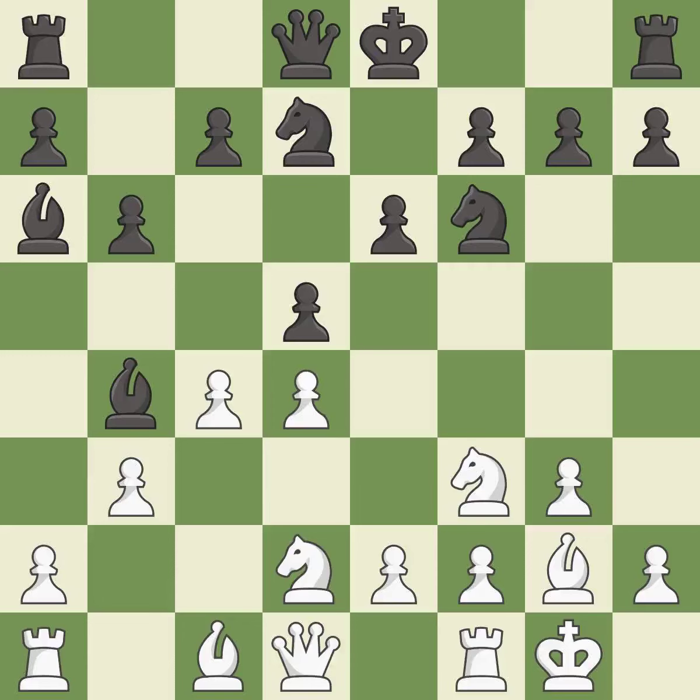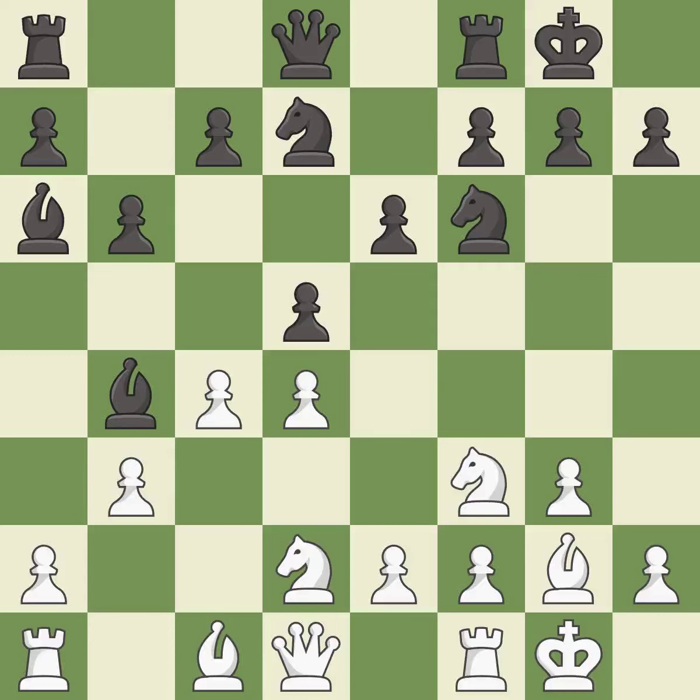This frees a pinned knight, allowing it to provide defense — it is excellent. Castling gets the king to a safer square, out of the center of the board, while also developing a rook. Castling to the same side of the board as the opponent avoids some of the attacking associated with opposite-side castling — it is excellent. This misses an opportunity to offer an equal trade of pieces. This permits the opponent to win a tempo by threatening a rook — it is an inaccuracy. This ignores an opportunity to win a tempo by threatening a rook — it is an inaccuracy.